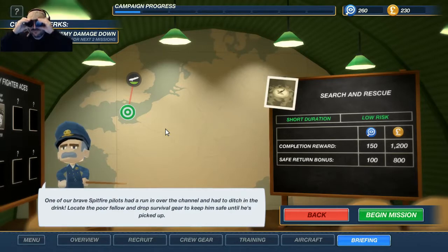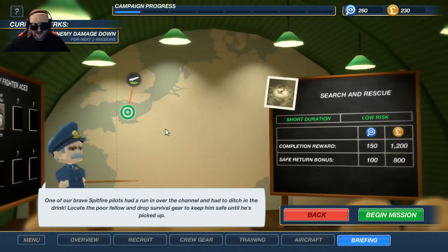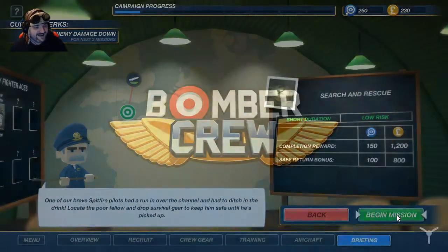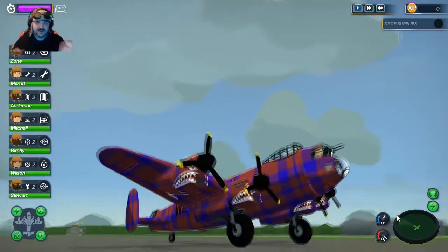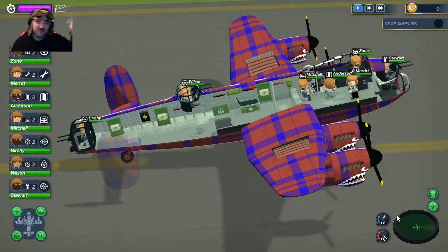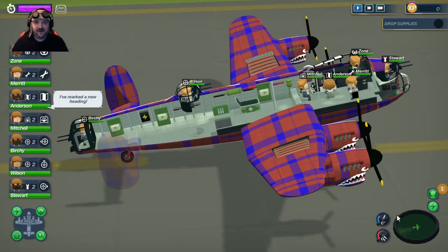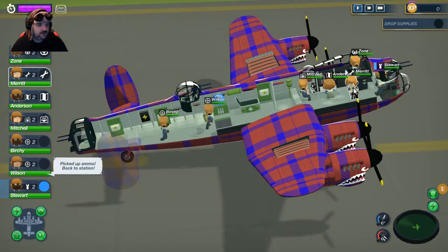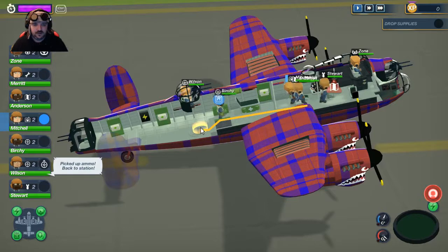One of our brave Spitfire pilots has run into trouble over the Channel and had to ditch in the drink. Locate the poor fellow and drop survival gear to keep him safe until he's picked up. This is one of those missions that's not just about bombing stuff — we're actually dropping survival gear to a downed pilot and then we have to protect him, because they sent bombers to protect people from fighters. I'm being sarcastic about that. We're going to need some firepower for this.